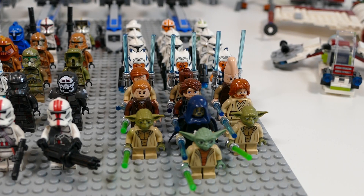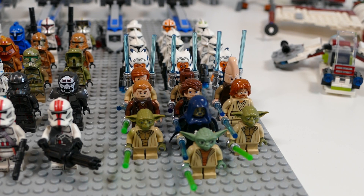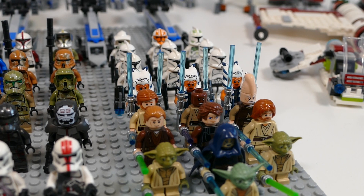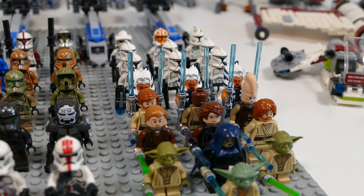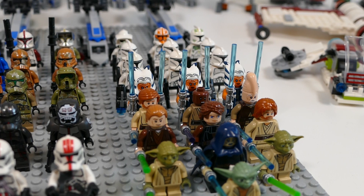Now onto the Jedi — as I said, this isn't specifically clone troopers, this is just Republic figures in general. Starting off we have the 2013 Clone Wars Yoda, behind him Barriss Offee and two of the normal-looking Yodas. Then Episode 2 Obi-Wan, Clone Wars Anakin and Episode 2 Anakin, Episode 3 Obi-Wan, Mace Windu, Ki-Adi-Mundi, and three Ahsoka Tanos from Season 7 of the Clone Wars.